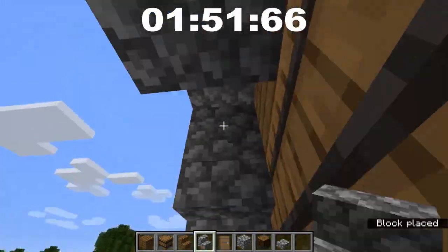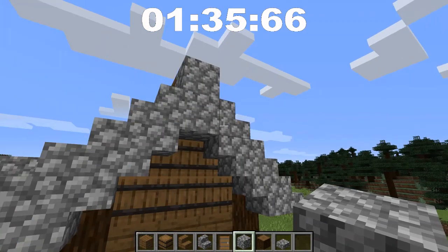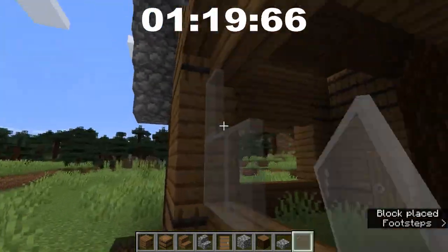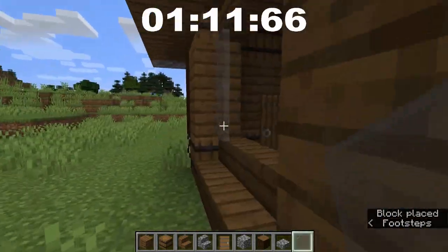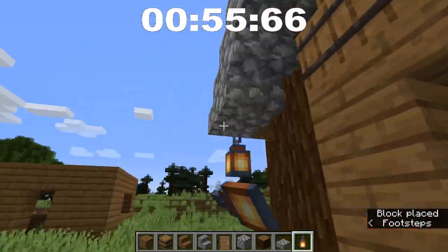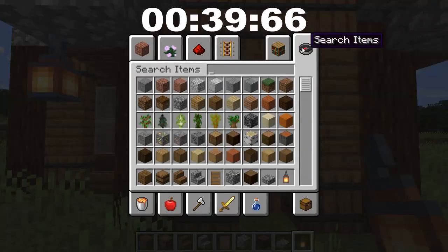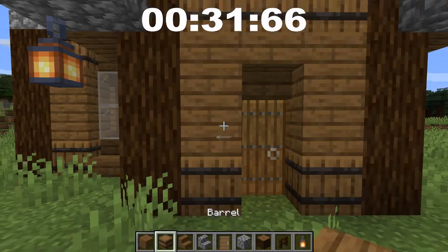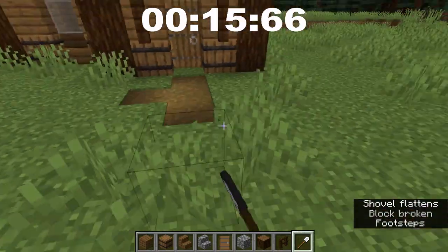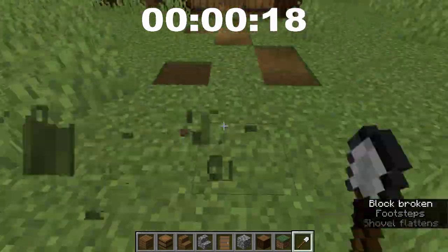Originally I didn't think we were going to do that kind of wall trim — the roof trim with upside-down staircases on the bottom of the roof — but since I ended up having time for it, I decided to do that anyway. Here we are just adding lanterns to light up the build, and since we still have time for more detail, we add the lanterns. Now we're using a shovel to create a path, and then we are pretty much done.